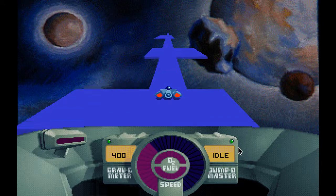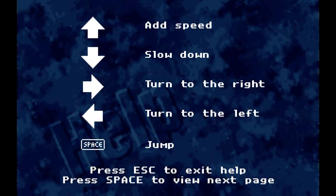Anyways, Skyroads. It plays pretty much like Cosmonaut — use up and down on the arrow keys to accelerate and decelerate respectively, left and right to go left and right, and space is to jump.